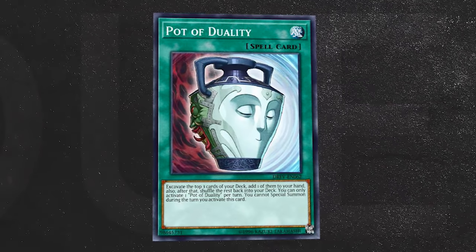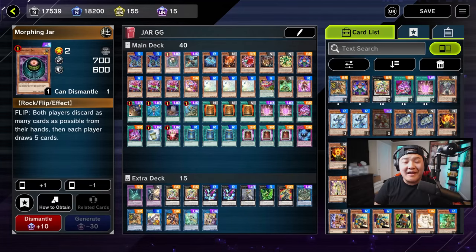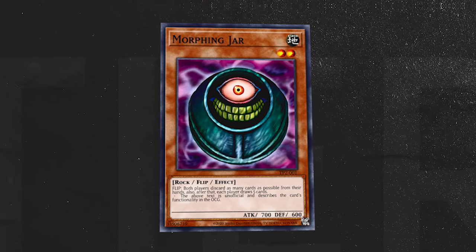This deck cannot play Pot of Duality because, as you guys have seen, we special summon a lot of monsters. And if our opponent were to Maxx C us, it makes it even better because they're drawing more cards. Drawing more cards means that they're emptying out their deck. Hence the reason why this deck is called Empty Jar.